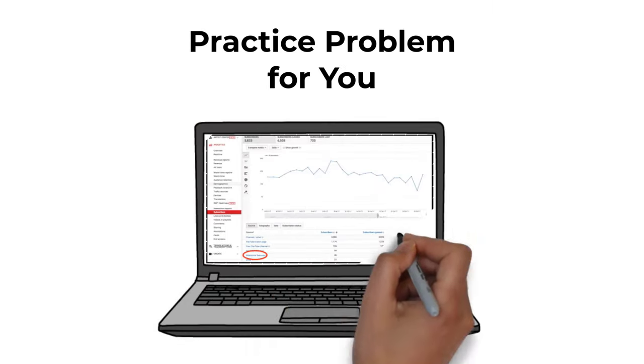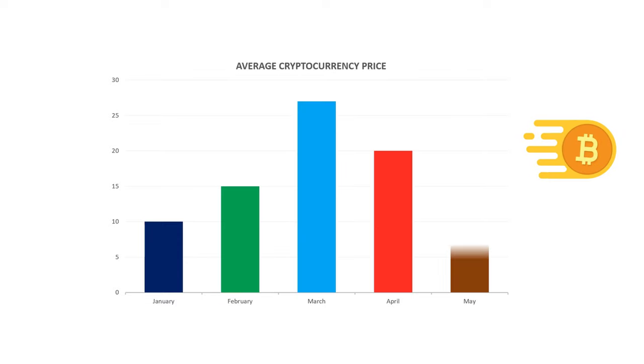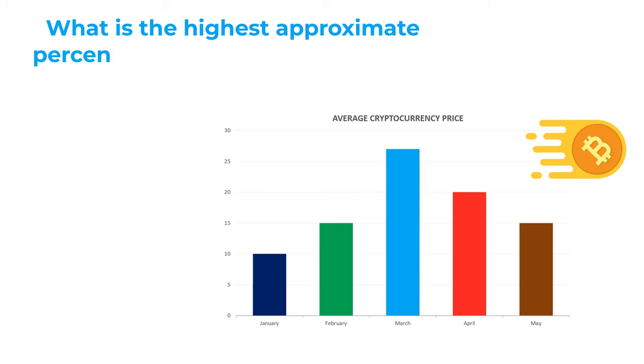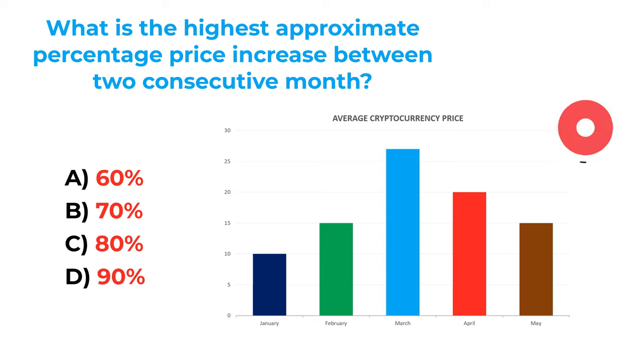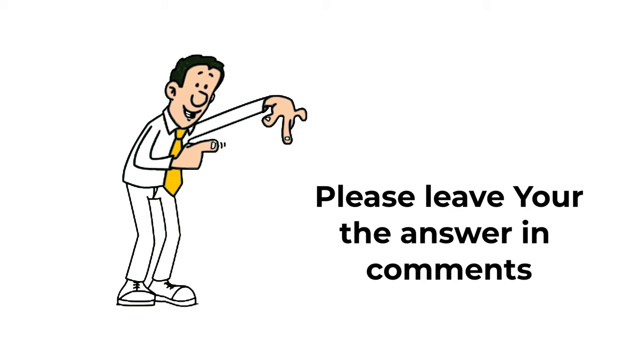Here's the practice problem for you. You are presented with a chart showing the average price of cryptocurrency for each month from January to May. You need to calculate the highest approximate percentage price increase between two consecutive months. Choices: A: 60%, B: 70%, C: 80%, D: 90%. Post your calculated answer in the comments so I can give you feedback. Thanks for participating and good luck!